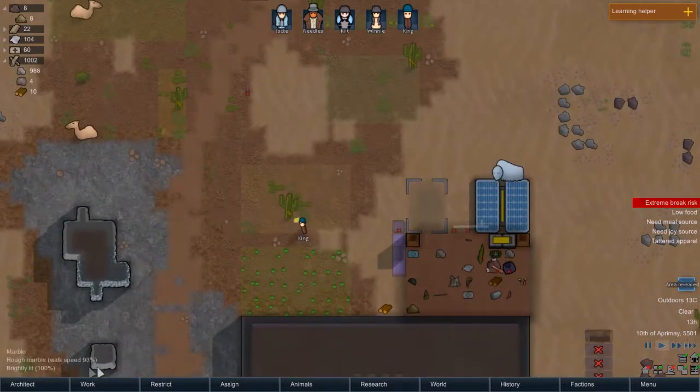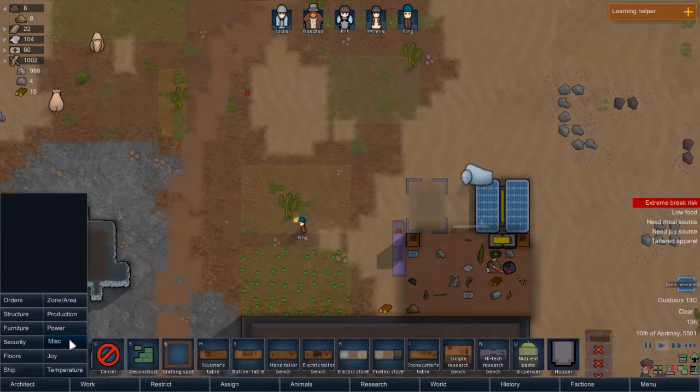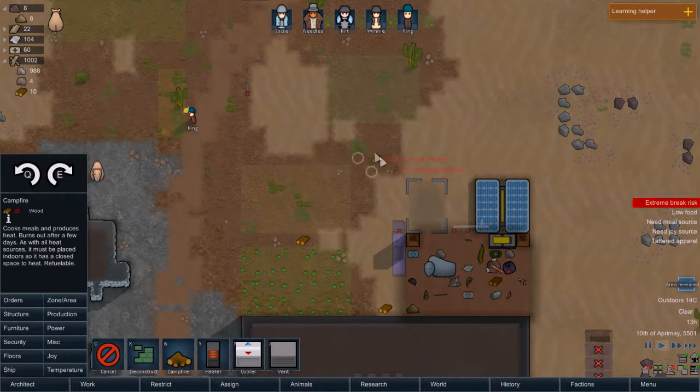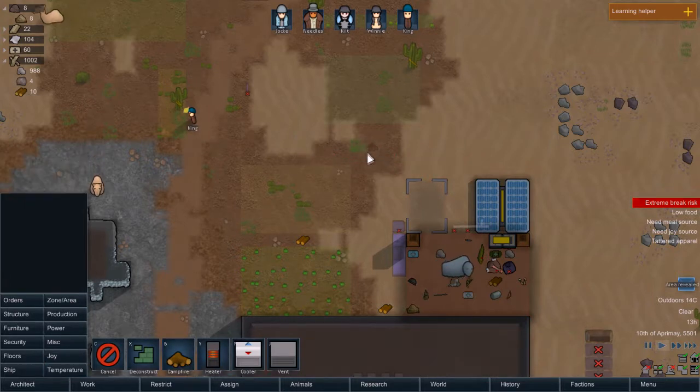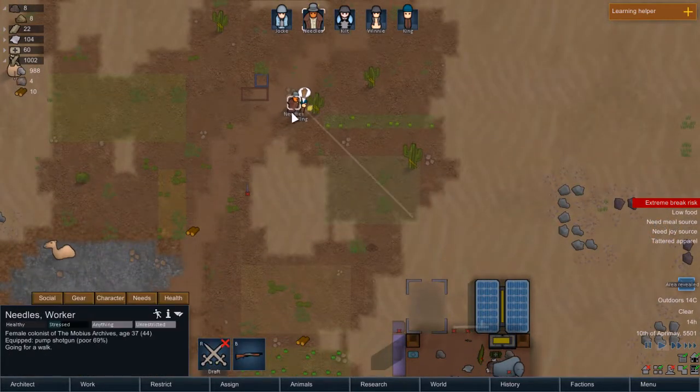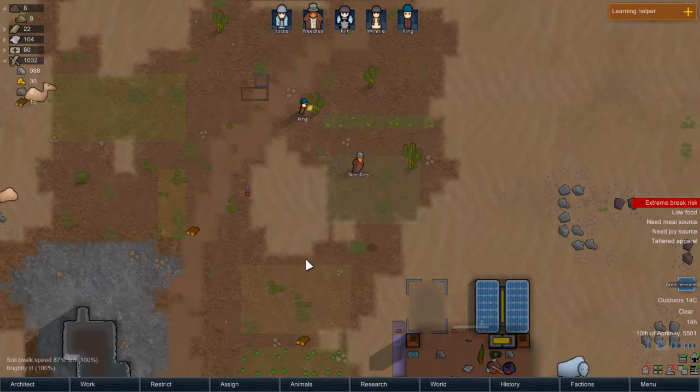So I'm going to cancel that campfire there and create... Production. Temperature. Proper temperature. Campfire. And just create it here. And that'll at least give us something to build a campfire with. Going for a walk, that's fine. Someone can haul that stuff eventually — Jockey it looks like.